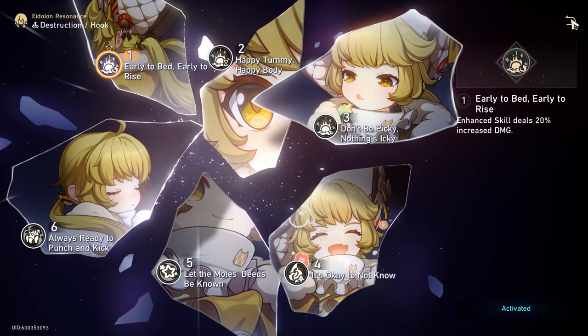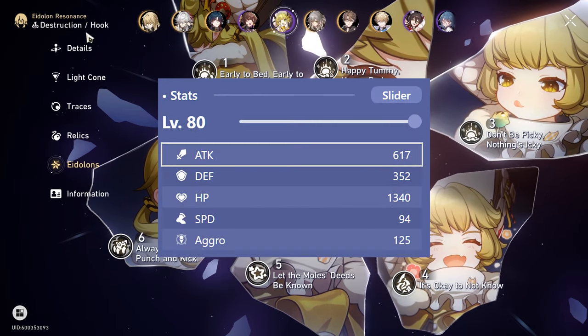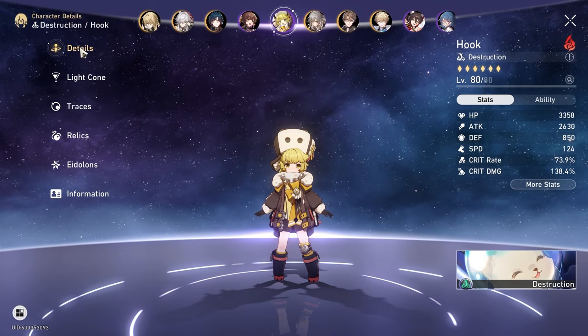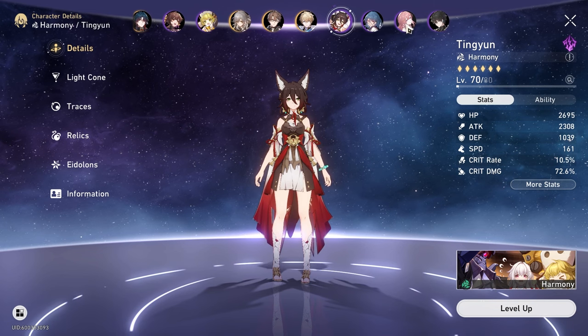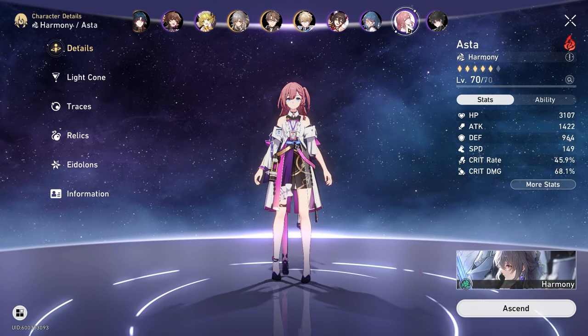Notice how I used the 2-piece speed set. Hook has a stupidly low base speed of 94, and I wanted to get her over the 121 speed breakpoint. And that's all I have for today — thanks for watching, and see you next time.